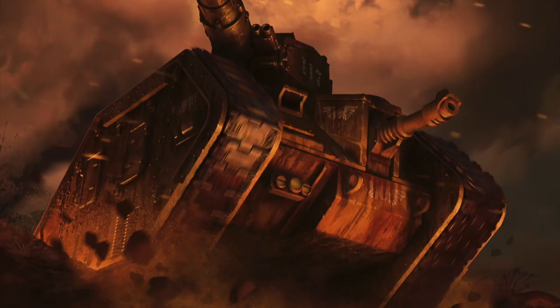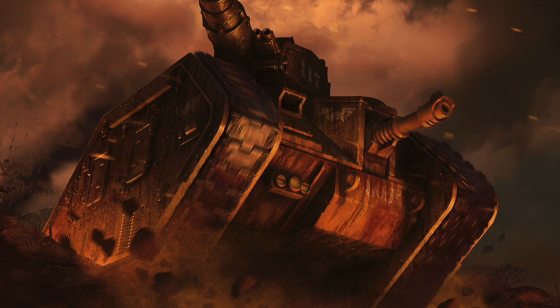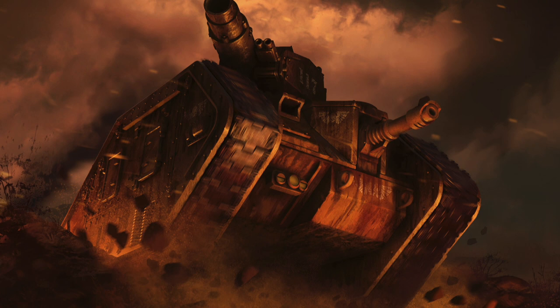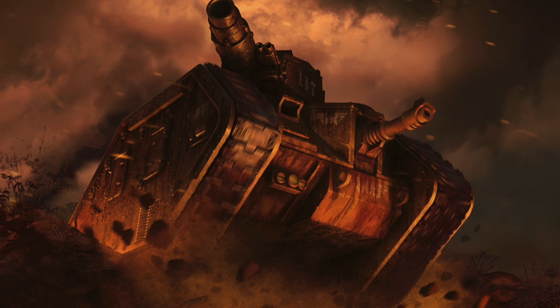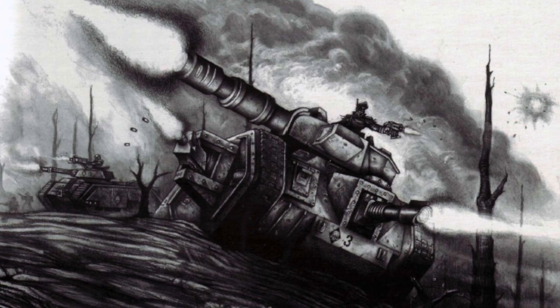Keep in mind that most Leman Russ tanks cannot effectively engage enemies at point-blank range with their long-range, high-explosive weaponry. This is reflected on the tabletop in the blast keyword, which means that these weapons cannot be fired in melee combat. Ensure you keep long-range Russ variants far from enemy units that could tie them up in combat. Notably, close-range variants like the Punisher and Exterminator don't have such weaknesses and are thus free to be used in close-quarters combat to devastating effect. Leman Russes can also carry heavy bolters, plasma guns, flamers, or multi-meltas in sponson mounts, and a heavy bolter, flamer, or lascannon in a hull mount.